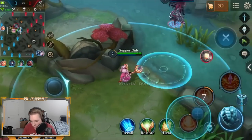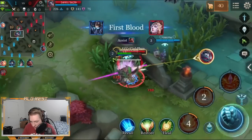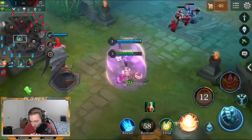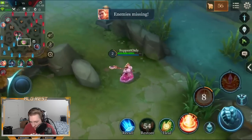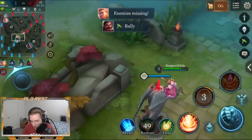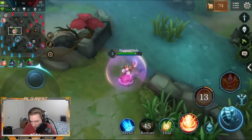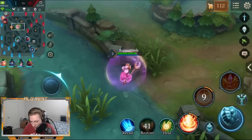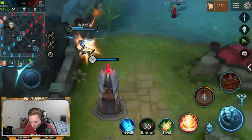I'm just going to throw that stun in there and stun the Natalia. Nakroth is just blowing everything on me but he doesn't have enough damage yet to really kill me. As you might have seen throughout the early game, I was mostly just trying to keep vision, running up and down the river, making sure the Yorn isn't getting ganked since he's a little weaker in the early game. I try to keep him alive and let him get all the farm since I don't really need that much farm as a support, so that he can make it to the late game and dominate on those towers.